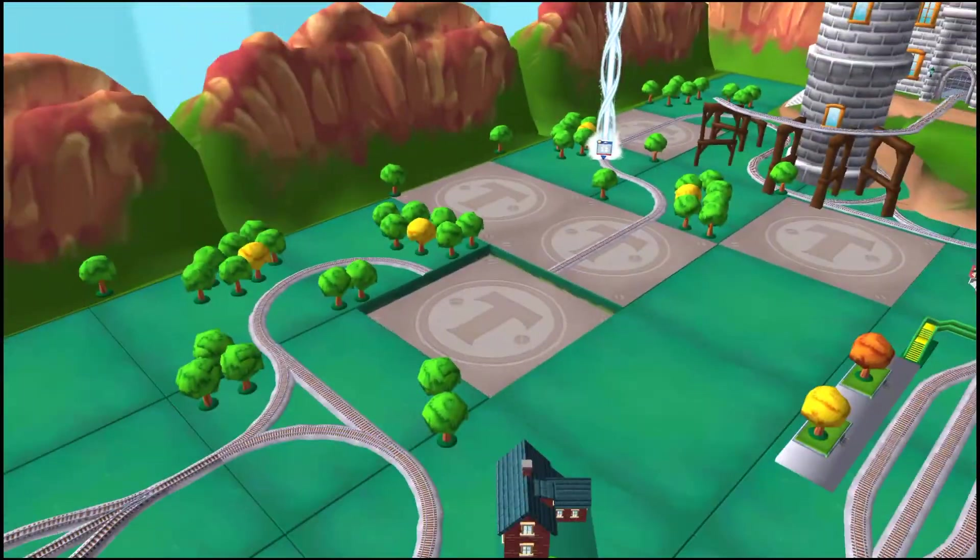Just slice across it or tap it to open. Next stop Tidmouth Sheds. Left leads to... Next stop Tidmouth Sheds. We need to send the other engines on their way — use the wheel to spin the turntable! Super! Excellent!